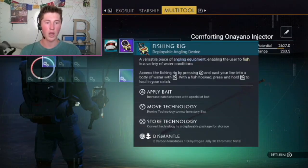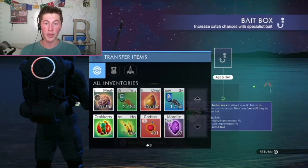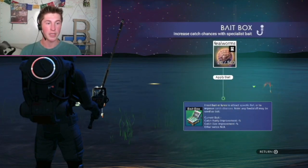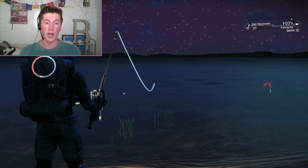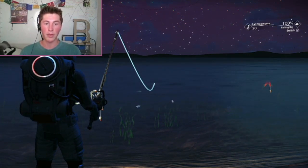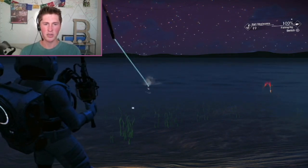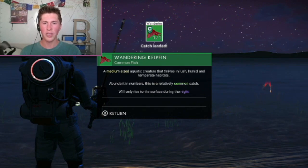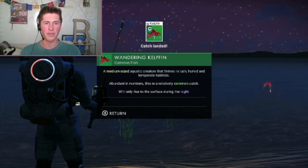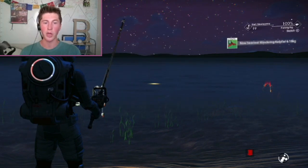How do we use bait? I have to apply it like this. I can use other fish as bait — cool. I think I'm going to start by using this. Now let's see what we catch. I'm still in shallow water and I can't get much deeper without that one thing. A wandering kelp fin! It's common but it will only come at night — so that's cool.